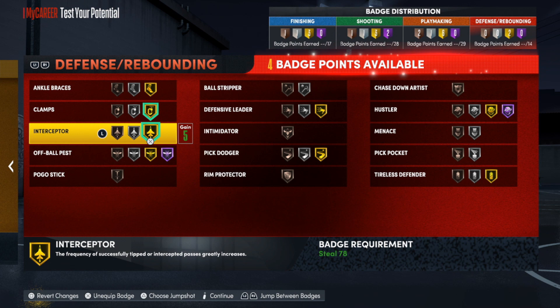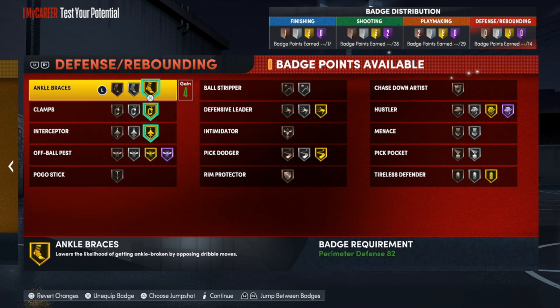For defense, we don't have a lot of badges, so be careful with what you use — only three base badges here. I'll be using most of my extra badges here. I want intimidator, shot-ender, and rim protector — that's only three extra badges and I have nine. I can get pick dodger and pick pocket on there too. I don't reach a lot on taller builds without high steal because you're prone to get called for fouls. That's pretty much it for this build — I'll catch y'all in the next one.